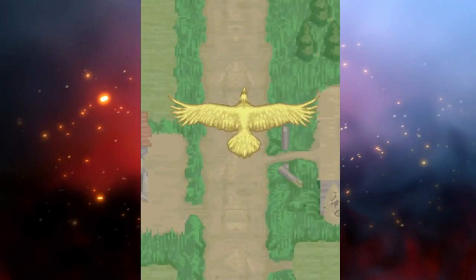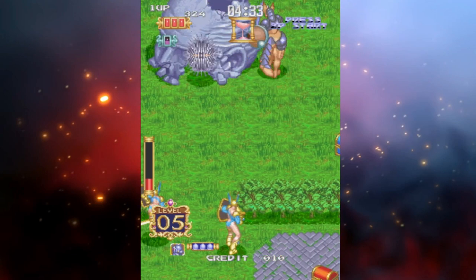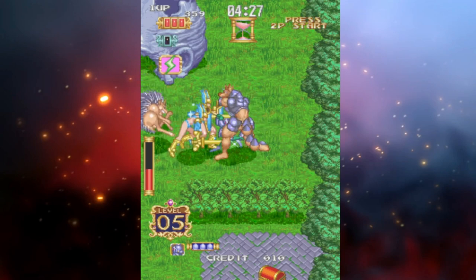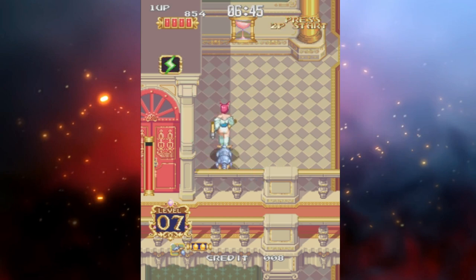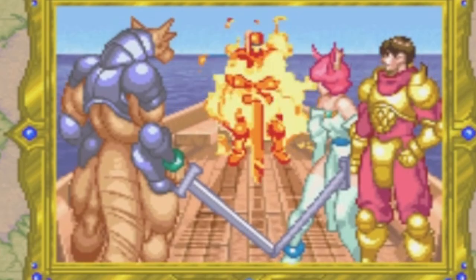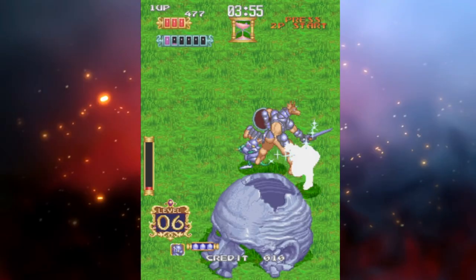Gaiopolis can be best described as an overhead beat-em-up that can be played with a friend or on your own. Each character has their own weapon and a special dash attack they can use when in a pinch. You traverse the game's whopping 17 stages taking out enemies and bosses, guided by the mysterious Warrior of Flame, who tells you to find three keys to open the doorway to Gaiopolis, where the king of darkness awaits.